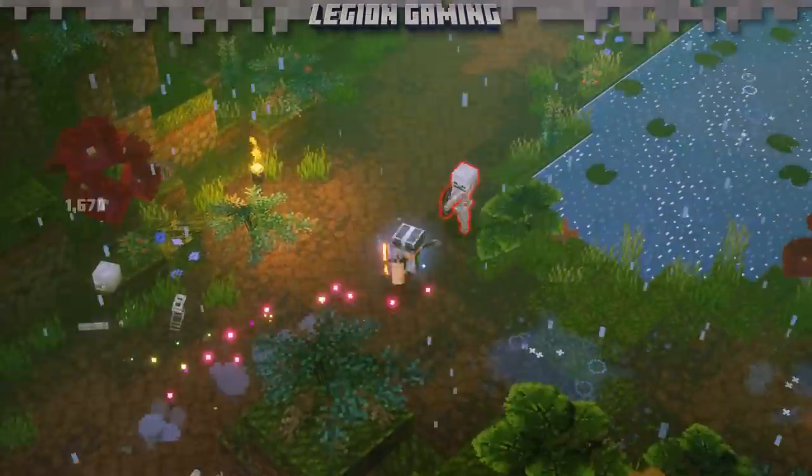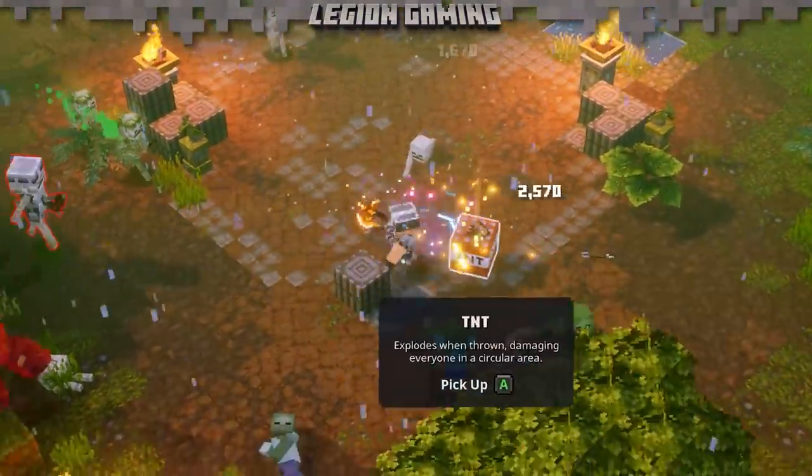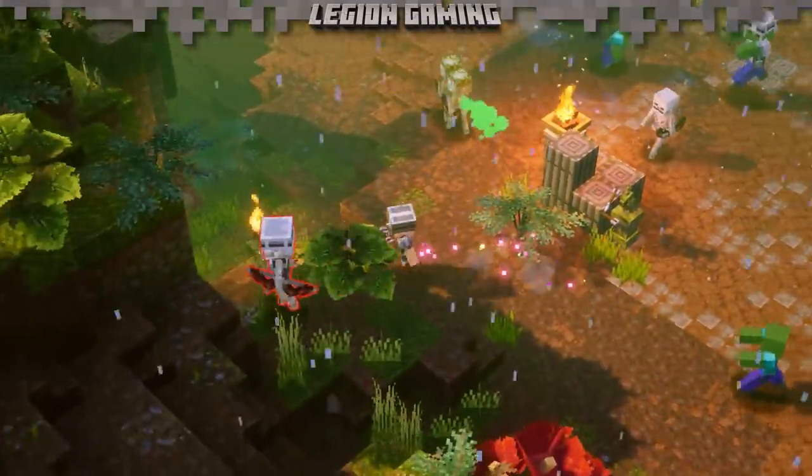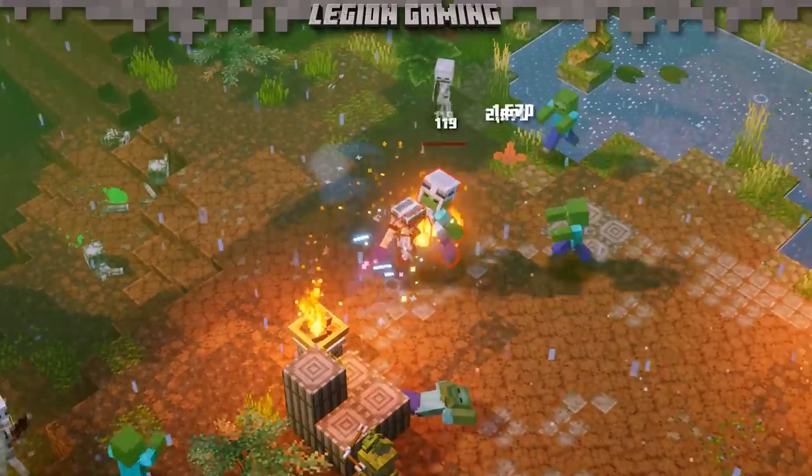The Firebrand is a really fun weapon to use — who doesn't like setting enemies on fire? There's something so satisfying about spreading damage over time effects to a mob of enemies, and it makes using the Firebrand incredibly rewarding.